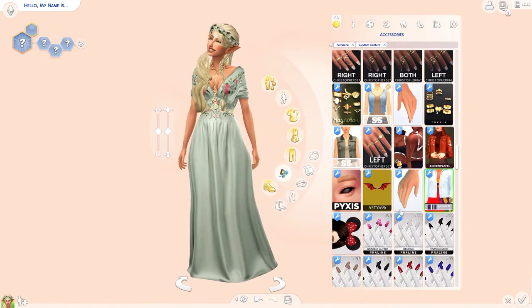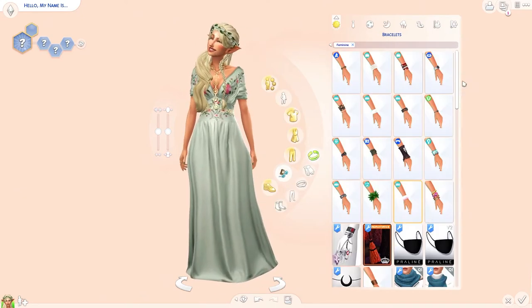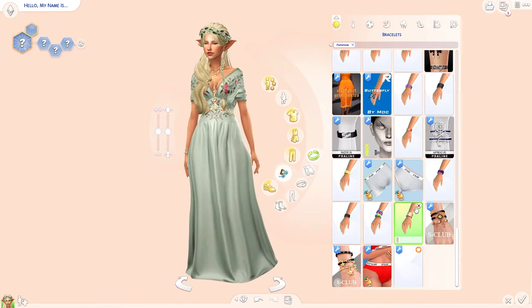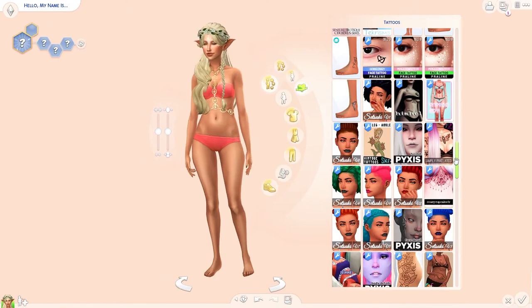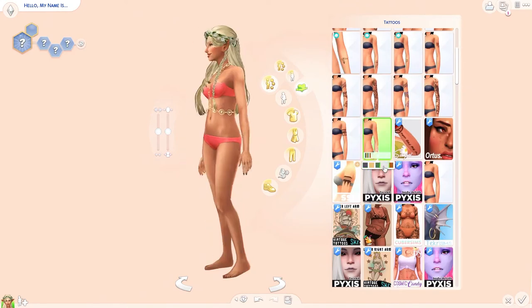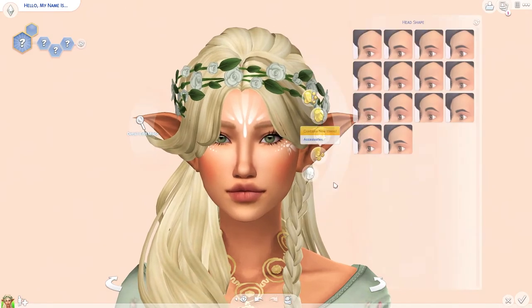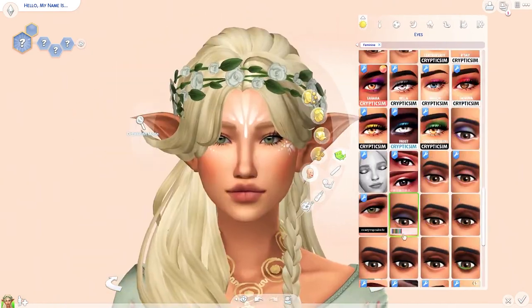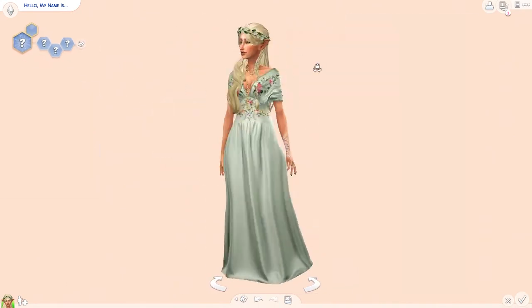A lot of the elves in Lord of the Rings also tend to have plaits and braids in their hair. I was actually really lucky to find this hair — I was literally just scrolling through the internet for hairs and I found this and thought it'd be perfect. I'm pretty much obsessed with it. I also think the dress I gave her is just perfect for this kind of elf princess look. I would definitely recommend checking out that creator — they're called Civics — and they make really beautiful dresses. Definitely check them out if you're into downloading CC.